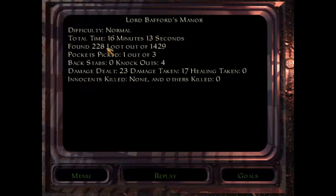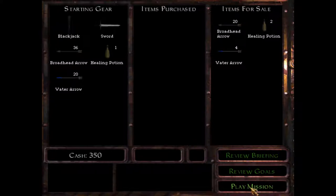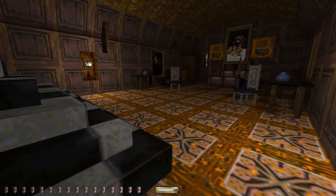Stats. Buckets picked, backstabs, knockouts. Oh, I do have potions I should have used. That was like a totally failed attempt at combat there. If I hit replay... no, I don't really want to do that. I want to save and load. Let's give this another shot.